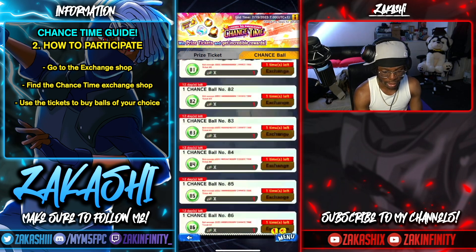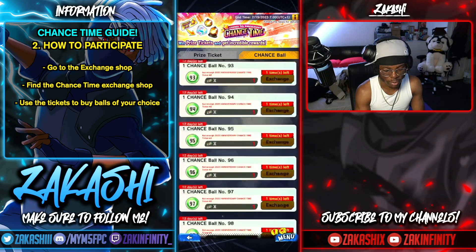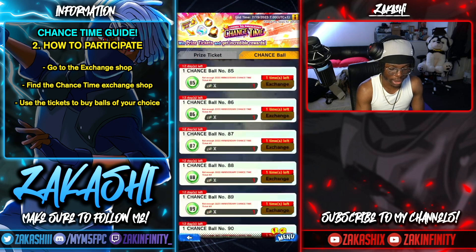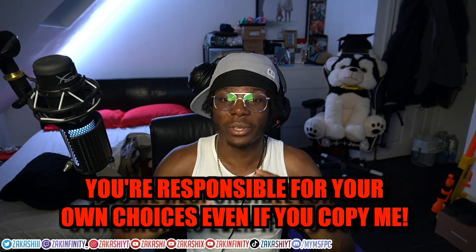Go to the Chance Balls section. With your tickets you have selections from one to a hundred, and you pick a number of your choice. You only have one chance per number this time — previously you could pick one number multiple times, but not now. Just pick the numbers of your choice. You can use a random number generator, superstitions, whatever method you have — that's on you. Whatever number you pick, do not put it on me.